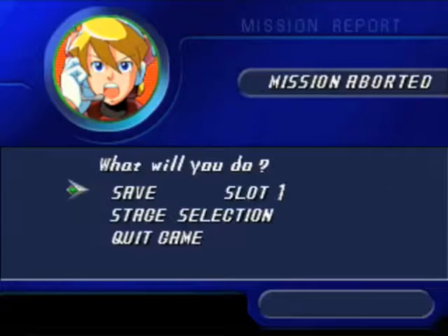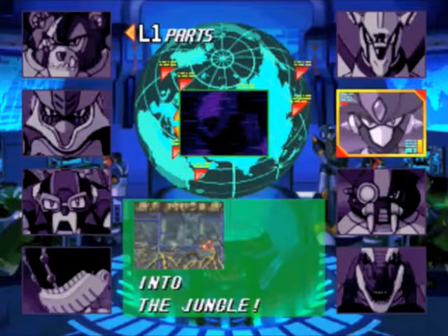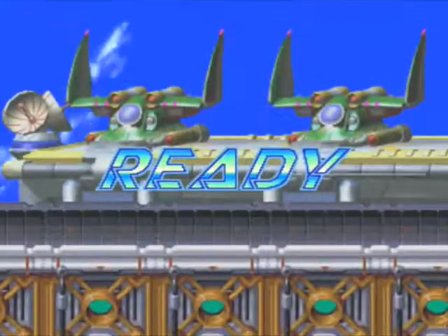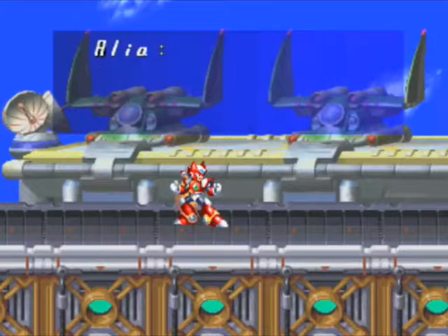You can pull this off with Falcon Armor if you're good. If you also have special upgrades for Zero, I think the Hyper Dash, you can pull this off with Zero. But I'll just go ahead and pull it off with Gaia Armor X. You drop down here, you can stand on the spikes. There's a Reploid — go over here, grab yourself a heart tank. Let's get out of here. That's all I need there.